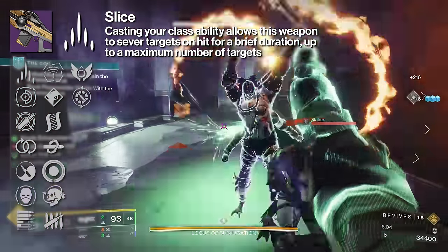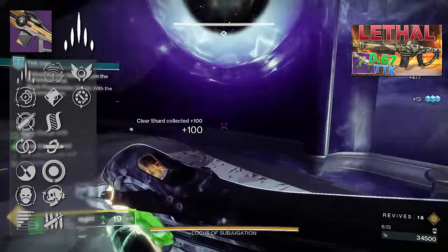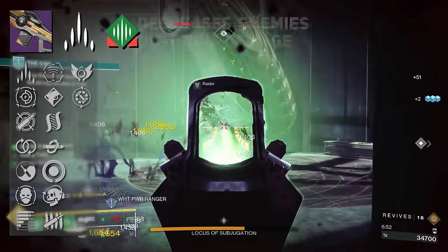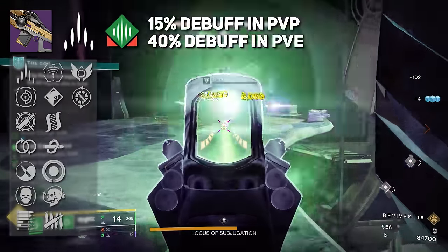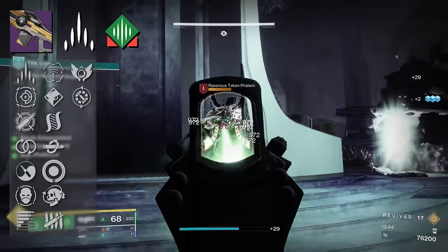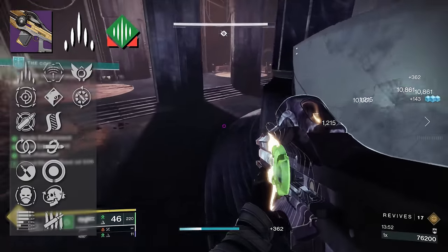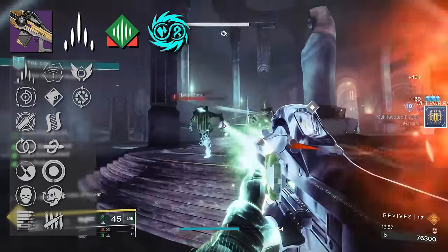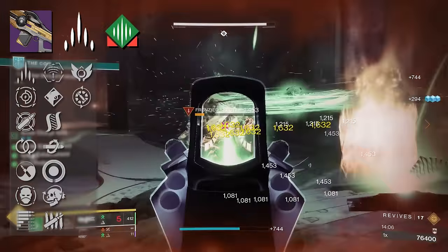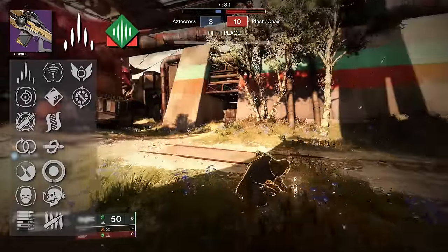Slice reads: casting your class ability allows this weapon to sever targets on hit for an improved duration, up to a maximum number of targets. Sever is a Strand debuff that decreases the enemy's outgoing damage — a 15% debuff inside PvP, but a massive 40% debuff inside PvE. In most places you don't really need Sever, but when we start talking Tier 4 of the Coil or Grandmaster Nightfalls, having Sever can keep you and your teammates alive. We also have artifact mods like Torch, which increases damage against targets affected by Stasis or Strand debuffs — making Sever a 2-in-1 with artifact synergy, debuffing targets and self-buffing the weapon. Torch still works inside PvP too.